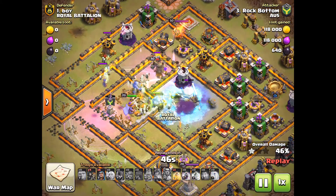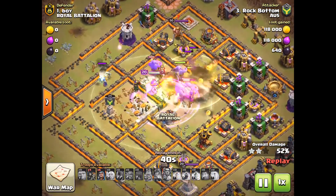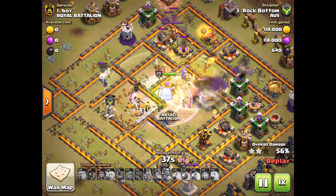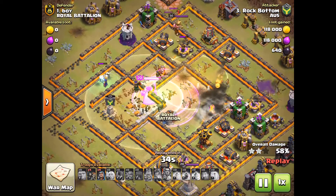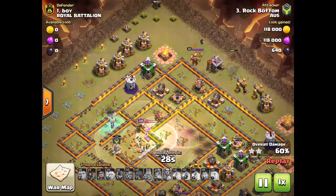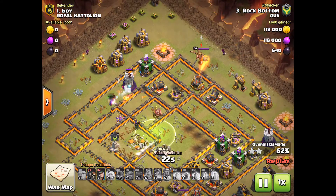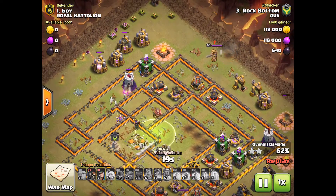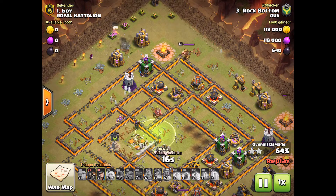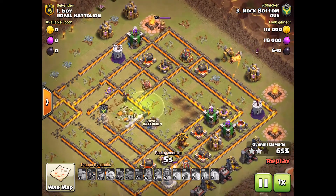I dropped my bowlers and witches — probably should have done it at least 10 seconds earlier. I dropped a freeze on the Town Hall because it has a Giga Tesla, and those Giga Teslas are not to be messed with — such a great introduction to the game, very strong. Drop a freeze or use your Grand Warden ability early if you see one. I got the Town Hall and the 2-star, though my bowlers and wizards entered the kill zone and didn't last long. I was only aiming for a 2-star — I just needed to get that Town Hall and I knew I'd still get at least 50% on the base.